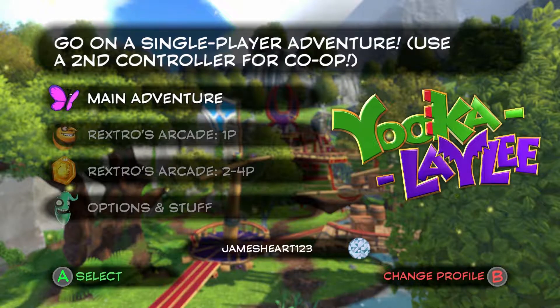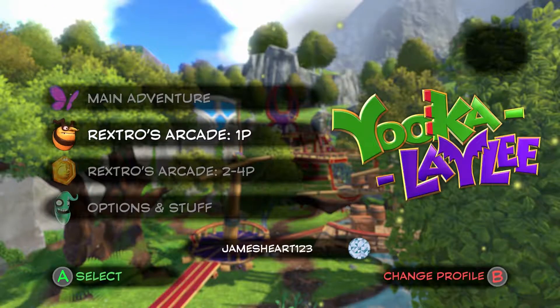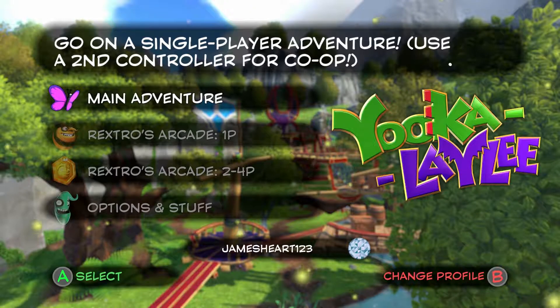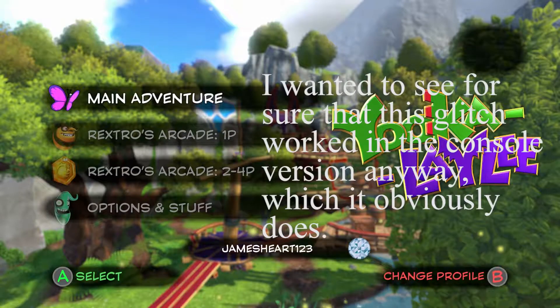Hello everybody and welcome to another Yooka-Laylee video. This video will be about a glitch I found in World 4. I found the glitch in the GOG version, but I'm on the Xbox One version now because I want to properly experiment with it. I didn't feel like deleting my main save file since that was the only save file apparently that is currently stable. I don't know why they just shipped it out without making sure all three save files would have worked.